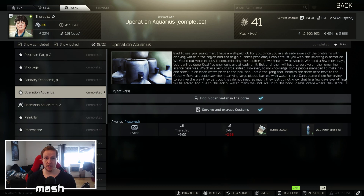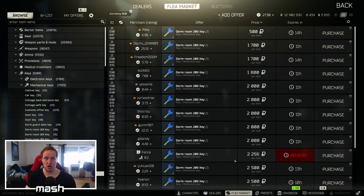This key can be found in raid off of scavengers and in jackets and stuff like that. However, if you haven't found it yet, or you don't want to take the time to look for it, it is possible to buy the key from the flea market. The key is very likely going to be priced a bit higher than you see right here in a fresh wipe, because everyone wants it and needs it for their quest, and no one can be bothered looking.